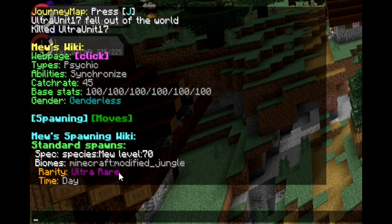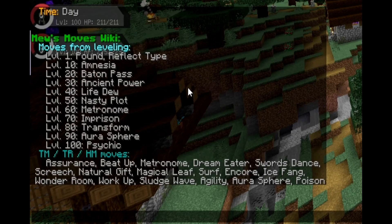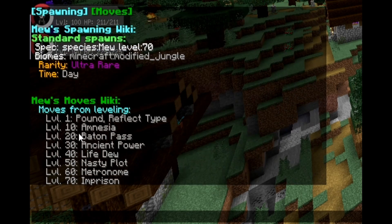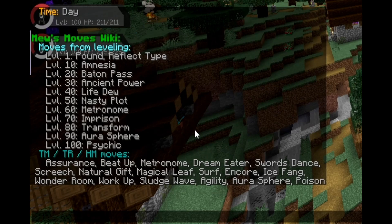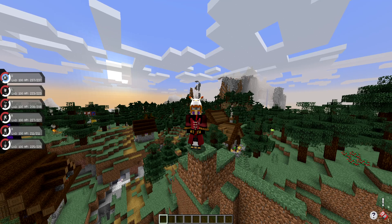If you wanted more information, you could just click the actual web page link, which would open up and give you all the information again, but this is essentially the exact same thing — all the information you need right before your eyes. If you want to click moves, you could also do that, and then you would get this entire list of different TM moves, HM moves, TR moves, what moves it can learn leveling up, et cetera. That is literally how you use the slash wiki command.